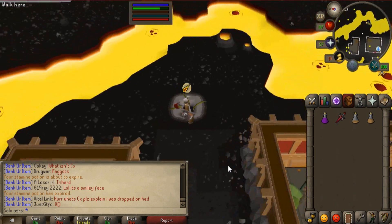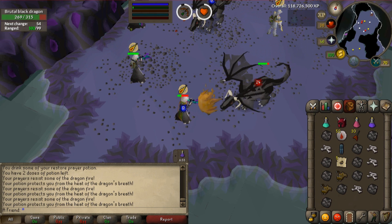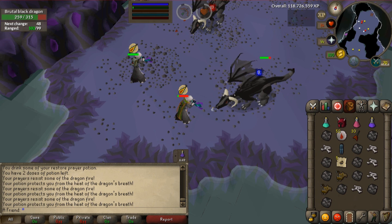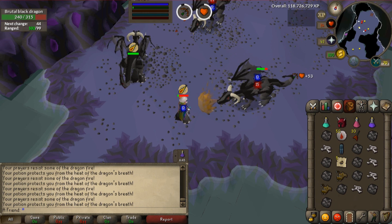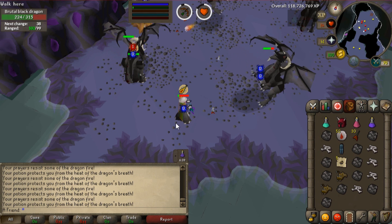This is a new type of dragon. Previously we had Brutal Green Dragons, now we have Blue, Red, and Black. Obviously the Black ones are gonna drop the best loot as they are the highest tier, but they're gonna take way longer to kill. The defense they have is insane — you're not hitting that much at all — and they have an insane amount of health as well, over 300.